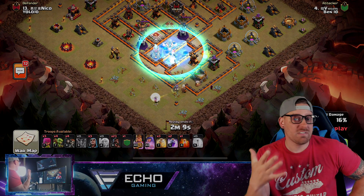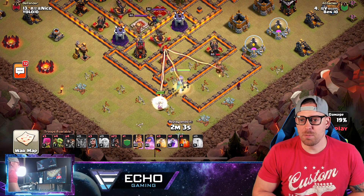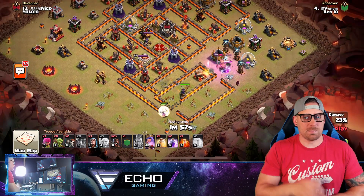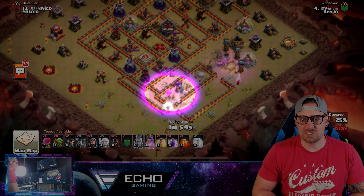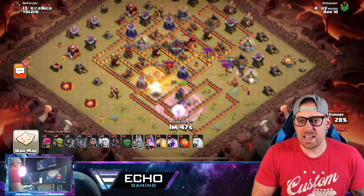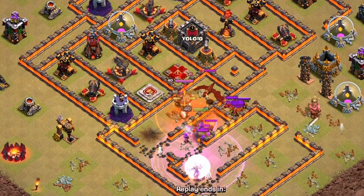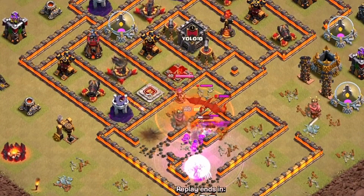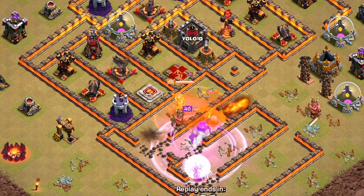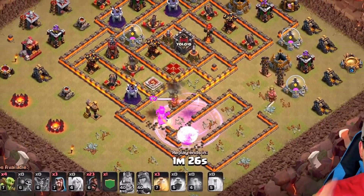You want at least four healers, sometimes even five if the base is really powerful. Wall breakers came in with help from a freeze spell to open up that tier of wall and let the Queen go deeper. She's not getting too deep — there's no jump spell — so she'll wall-pound a little. An air mine just struck the Queen. The Clan Castle lure was successful, and the Queen is dealing with the enemy Queen and King. More wall was opened, Queen's ability used, with Poison spells dropped on those Goblins and the Dragon. She is still up and alive.